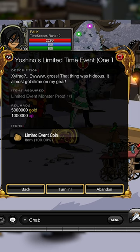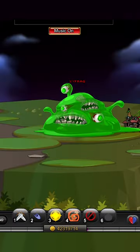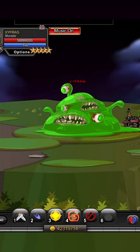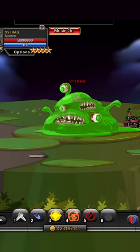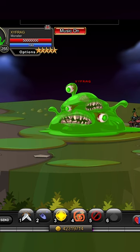You get 15ml gold and an event coin and some XP. For this you come over to the portal, come through here and you're going to want to kill this Xyfrag thing. Make sure you're in a public lobby though because otherwise it's going to take you ages and you won't be able to solo it either. The damage is capped to 10k for everyone so just join the public lobby, pretty easy.